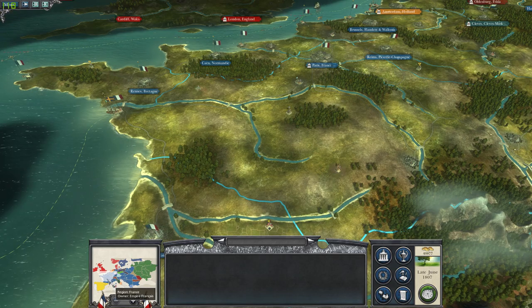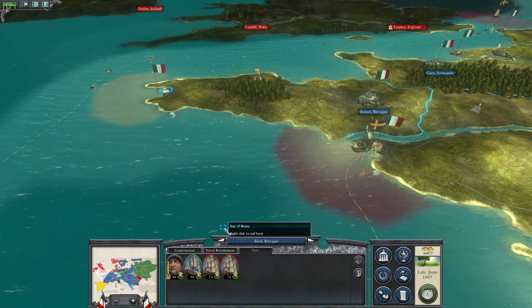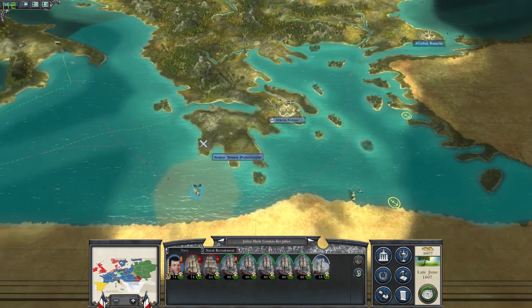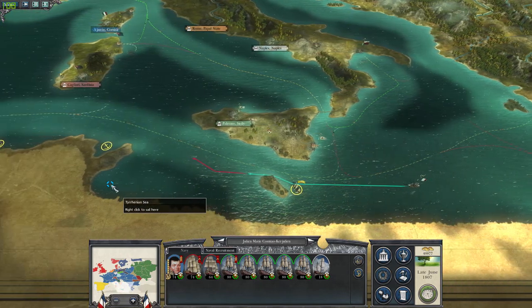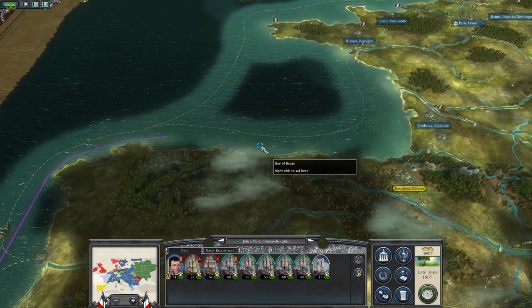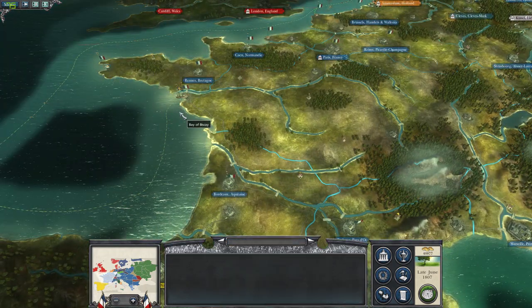The problem is that our sugar route goes through here and it's being blocked by the Swedish Navy. We need to sink that navy, so I'm gonna bring my navy all the way out from the Mediterranean because we no longer need it there. We need to link up with the navy over there, send the Swedish Navy off, and that will open up a great revenue stream.